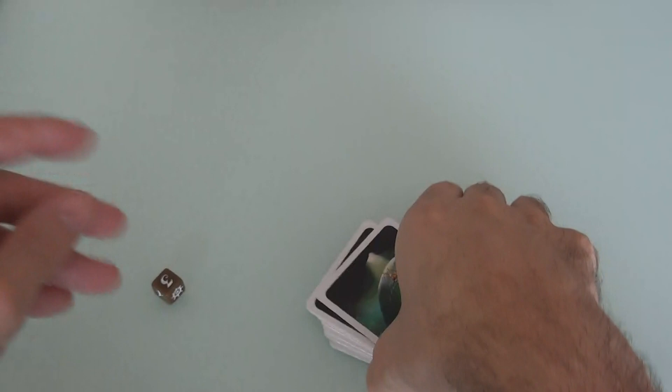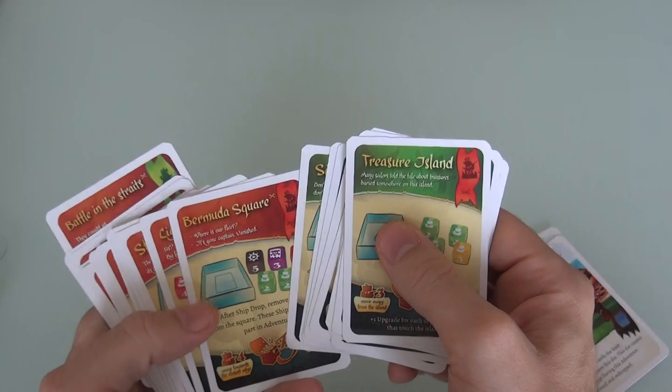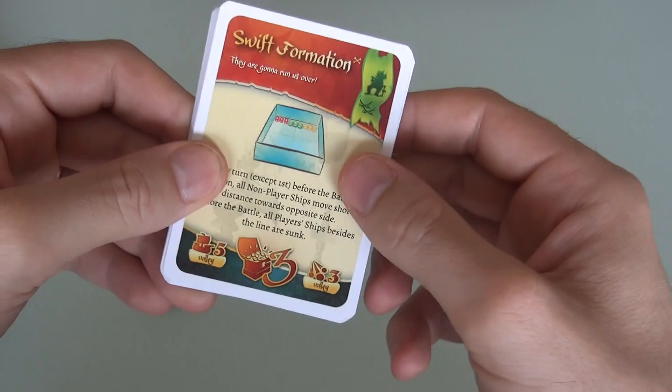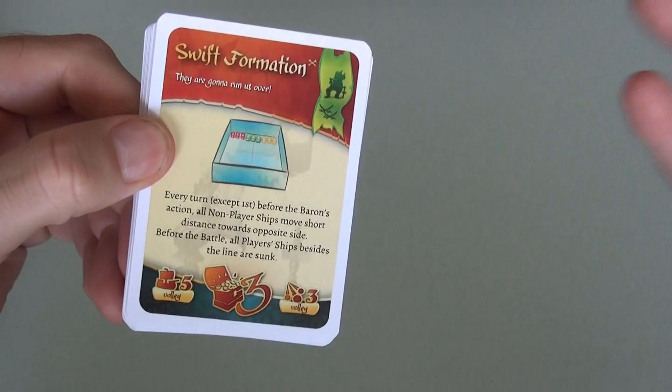For starters, there are two new scenarios. One is called Seadogs - a very cool new adventure that posits players starting out at the end of their careers instead of the beginning. In regular Rattle Battle Grab the Loot, you start out right from the get-go with almost nothing, just a bare-bones basic little pirate ship.